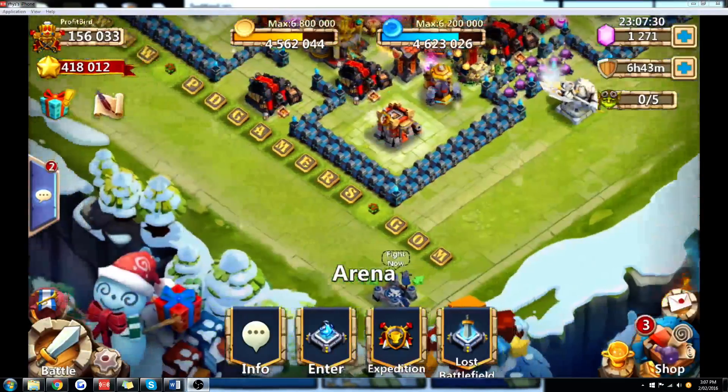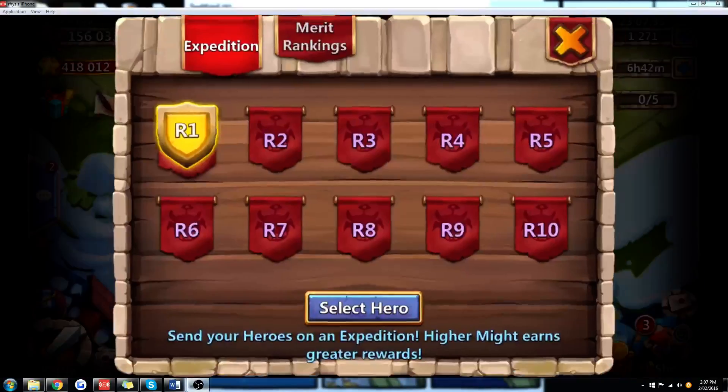Hero Expedition can be found by selecting the Arena tab and clicking the Expedition button. This opens this screen, where you get to attack 10 opponents per day of increasing might to earn honor badges and merits as rewards.